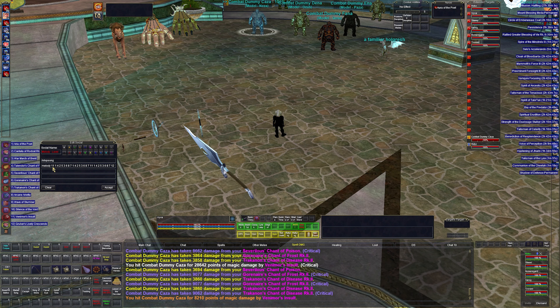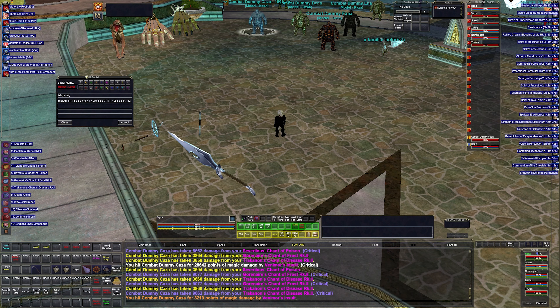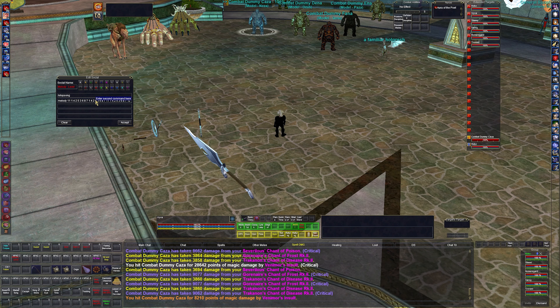I've changed the melody by putting in Insult every two rotations. So it goes: insult, rotation, rotation, insult, rotation, crescendo. A rotation is: after the insult — aria, chant, katara, chant, war march, chant, arcane arietta, chant — that gets us to slot seven and back to one, which is Aria of the Poet. That's a full rotation.